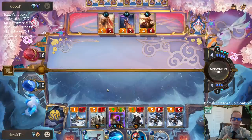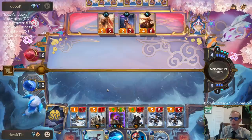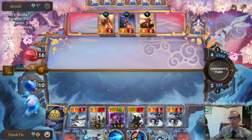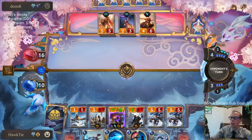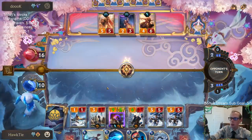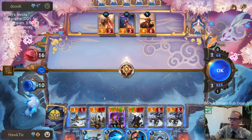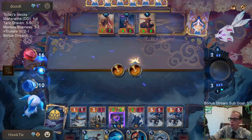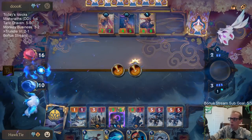Shadow Owls does have some direct damage now, but it really lacks in interaction. Freljord has some pretty good interaction — it doesn't really have very good removal spells; the one-damage stuff isn't amazing. If I steal this Mountain Scryer right now we'll still get the +2/+2, so it will be a 2/5 instead of a 4/5 — like is that worth a card? It's a 2/5, it means I don't have to block it.